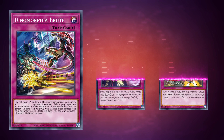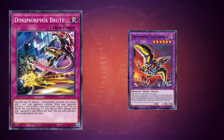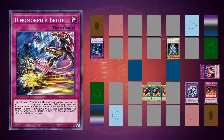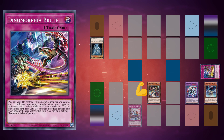Dynamorphia Brute lets you pay half your life points to non-targeting destroy one Dynamorphia monster you control and one card your opponent controls. This isn't a bad trade since all your monsters float when destroyed. Brute is also a great way to clear your opponent's board and get rid of Stealth Burgia when pushing for game. For example, with Stealth Burgia and Kentrogina on board plus Brute set: use Brute to destroy Stealth Burgia and clear an opponent's card. Stealth Burgia floats into Diplos, who dumps a trap to the graveyard and potentially burns for 500.